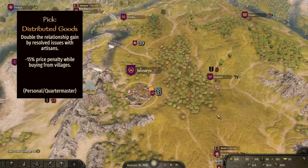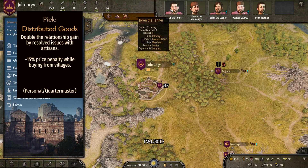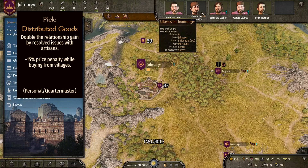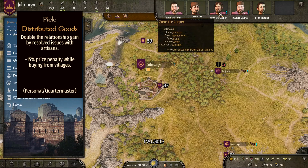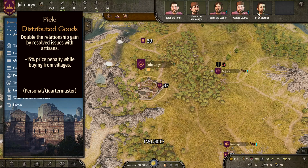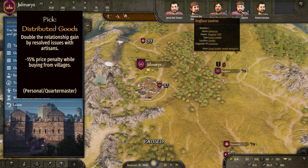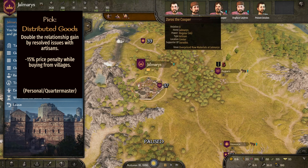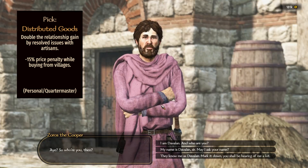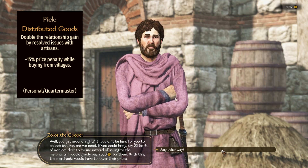Ninth, we have the trade perk at level 75 called Distributed Goods. This doubles the relationship gain with resolved issues with artisans. Every town has one artisan among its notables — you can identify them by hovering over their name, which will show their type: Merchant, Gang Leader, or Artisan. With this perk, you double the relationship gain whenever you complete a quest for that artisan.